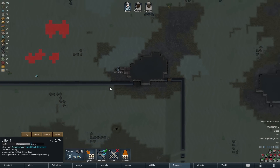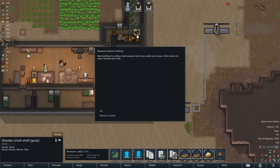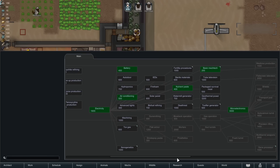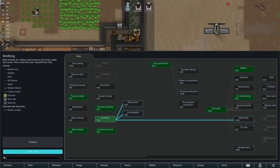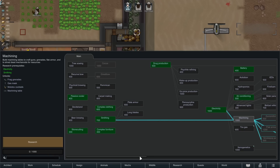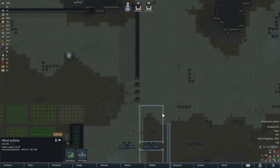Food becomes a bit of an issue in the freezing winter in the desert, which you'll see pretty soon. Smithing. Near the end of this episode there's a little bit of drama. Okay, we'll do machining next. But I'm going to get geothermal power soon, because we have two vents inside our compound, and that'll help quite a bit — we won't have to worry about power for a while.